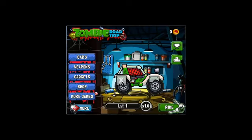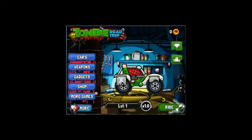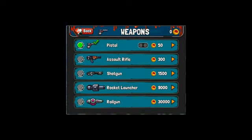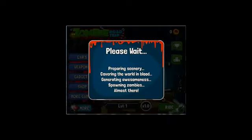There are cars, weapons, gadgets, shops, more games, and you can get your leaderboards and trophies. Let's click on cars — you have to earn your cars as you go through. As you can see, I have the buggy; I can purchase the Beetle for 300, the Mustang for 700, and so on. You can also purchase weapons with the coins and money you earn.